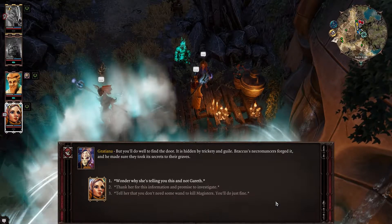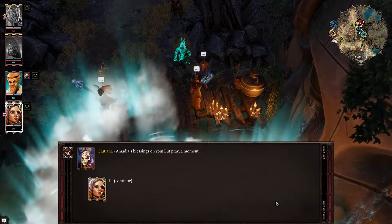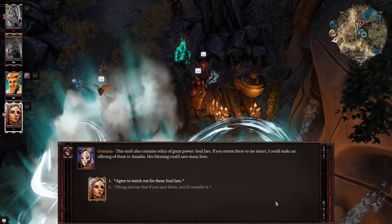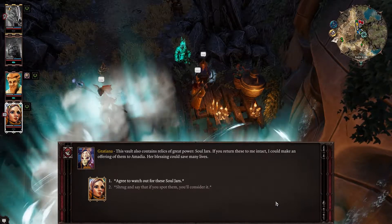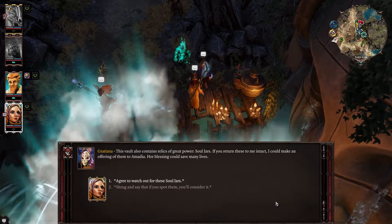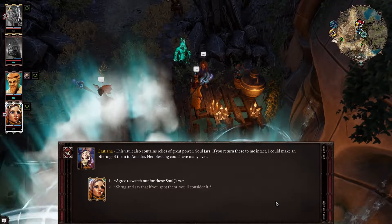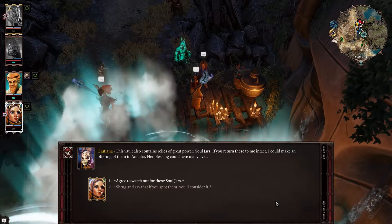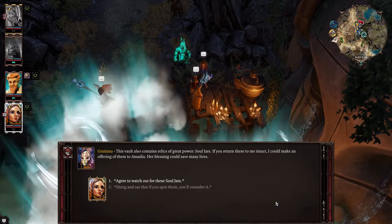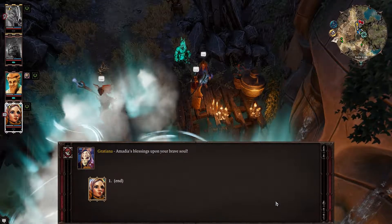There's always another path. The entrance to the vault lies on a beach to the north of this shrine. Beware — the beach is as dangerous as any corner of this marsh, but you'll do well to find the door. It is hidden by trickery and guile; Braccus's necromancers forged it and he made sure they took its secrets to their graves. This vault also contains relics of great power — if you return these to me intact, I could make an offering of them to Armadia. Her blessing could save many lives. We've already killed things around here, so it's not as dangerous as she said!